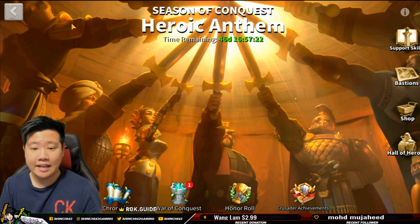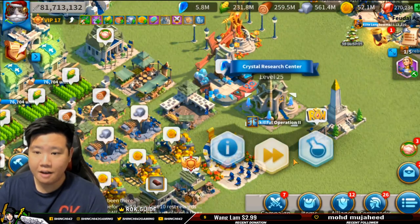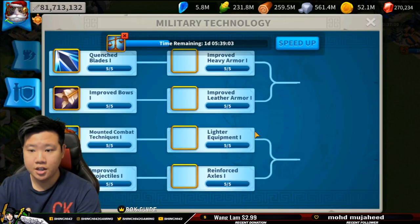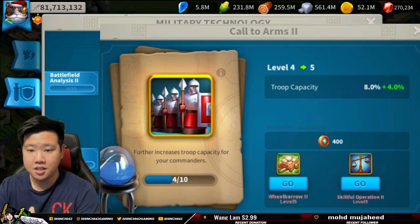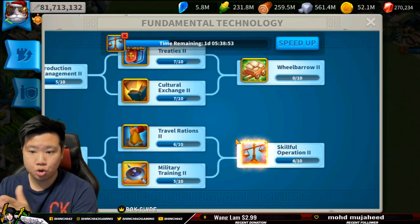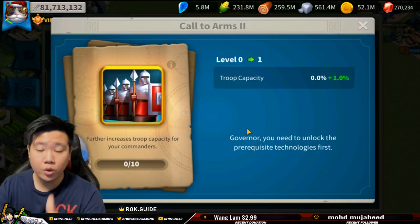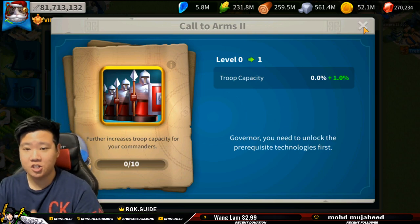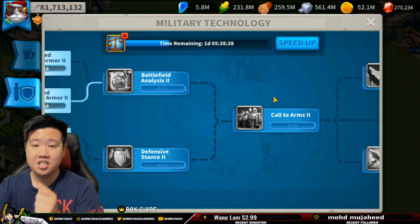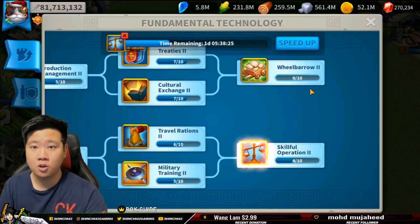Hopefully you'll find this very helpful — we are in Heroic Anthem for the first time and we're giving you all these guides. I've already started pushing further into skillful operation. If I want to move forward past call to arms, I'll need skillful operation at five. I'm preparing myself by pushing that now since I know I'm going to push all the way through to also chase the season coin. Thanks for watching, rockers — if you haven't subscribed yet don't forget to do so. See you next time.